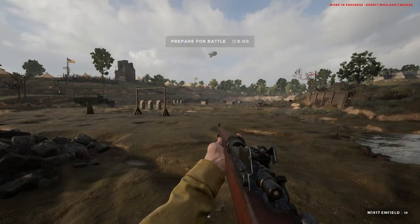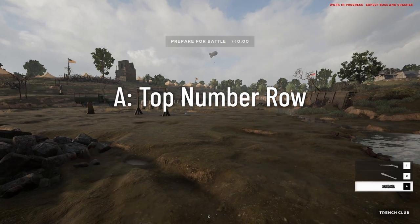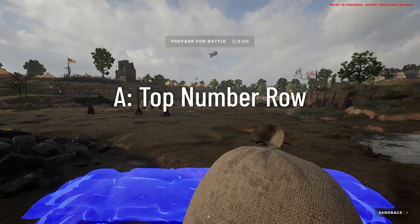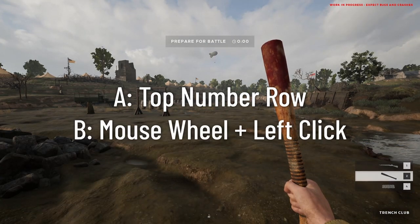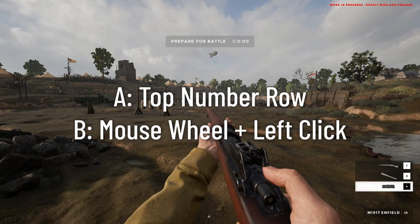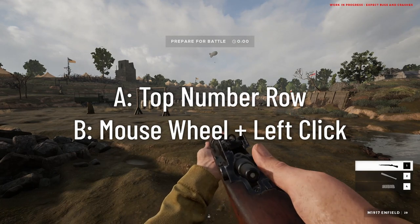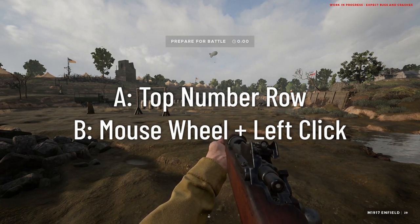Now that you've figured out movement, how do you select different items in your inventory? You have a couple of options. You can use the top row of number keys to select your corresponding items, or you can use your scroll wheel to parse through all the items and click your left mouse button to select one. Normally I choose the scroll wheel option since it's a bit quicker for me and I don't have to take my fingers off the movement keys. But if you find the top number row easier, feel free to use that.